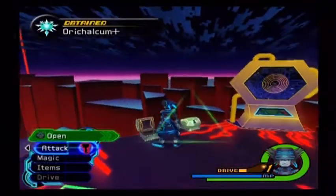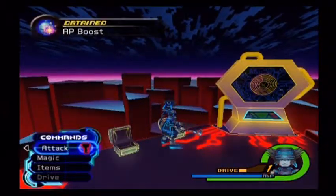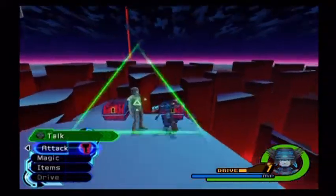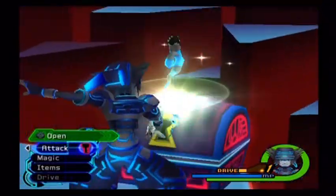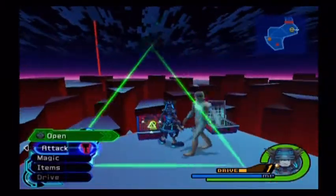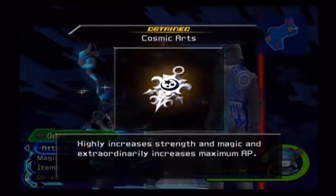Number one gives us Orichalcum+, one of seven — please don't forget that one. Next one will give us an AP boost, kind of important. Number three gives us a bigger item, which I believe is the map. And number four, I can't remember what this is, but it's something good. Ah yes, Cosmic Arts — one of the really good items.